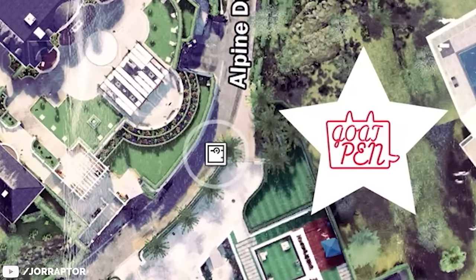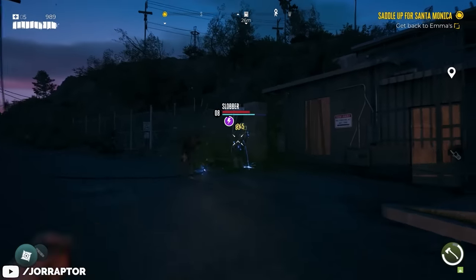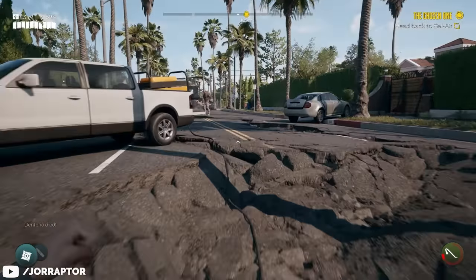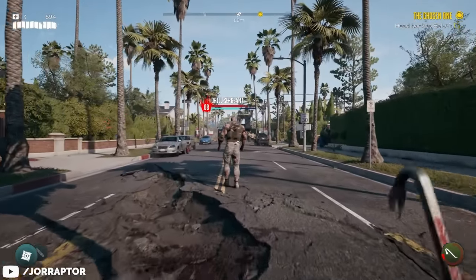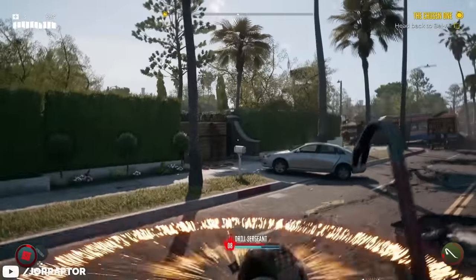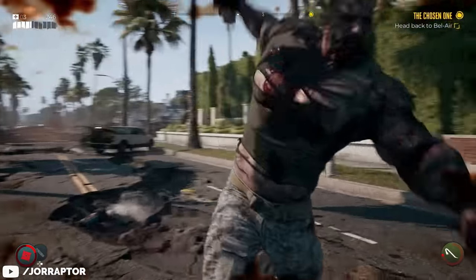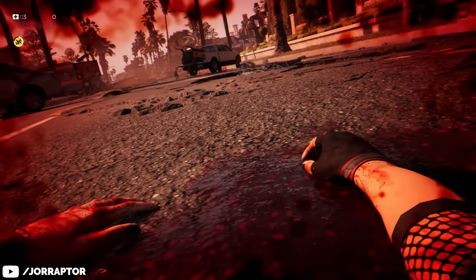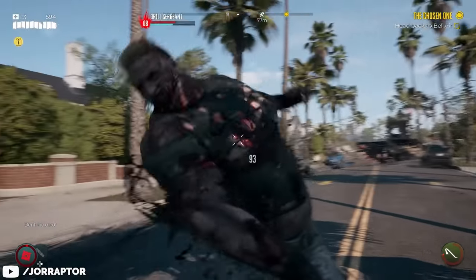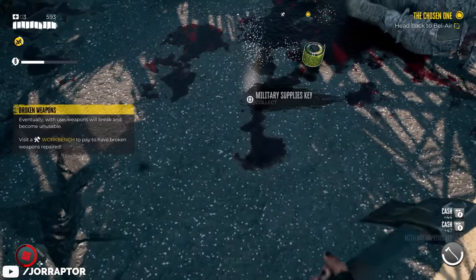Lockboxes are marked by a specific icon on the map and can only be opened by defeating a named zombie that drops the key. The first one is right after you leave the Halperin Hotel after completing your main mission there. On the way back, this Drill Sergeant Crusher will spawn and drop a key for a nearby military supplies case. He is level 8, but the nice thing is that dying does not reset his health, so you can respawn as many times as needed to wear him down.